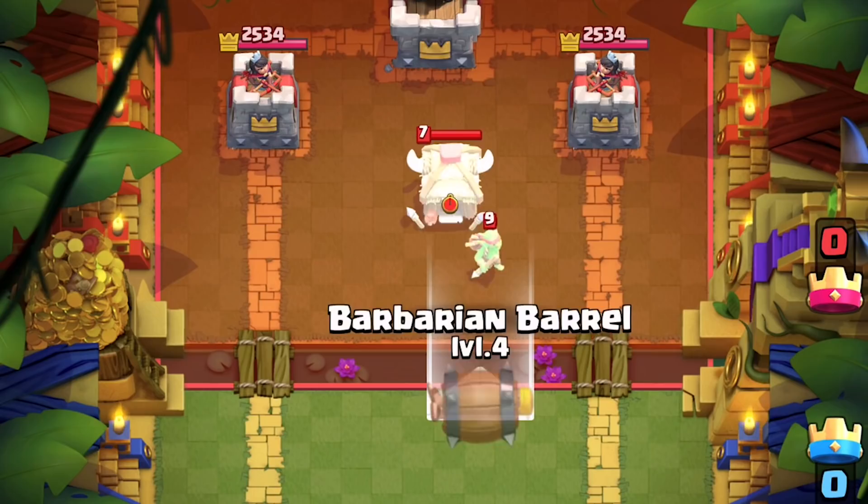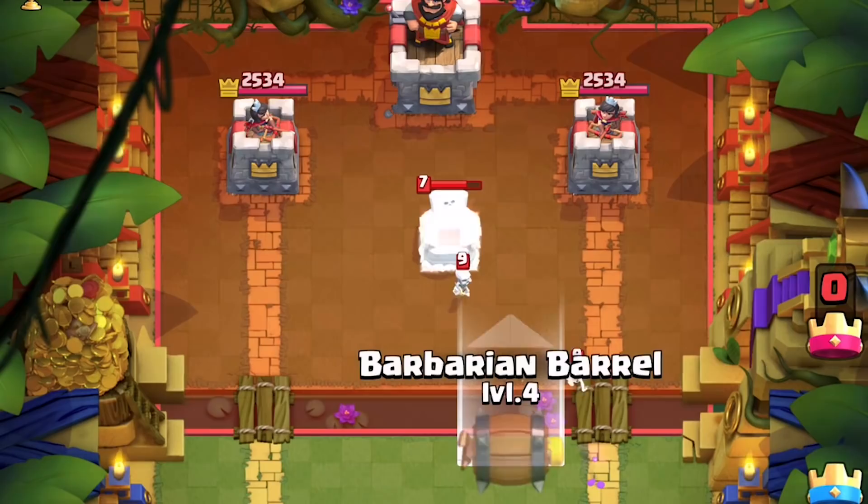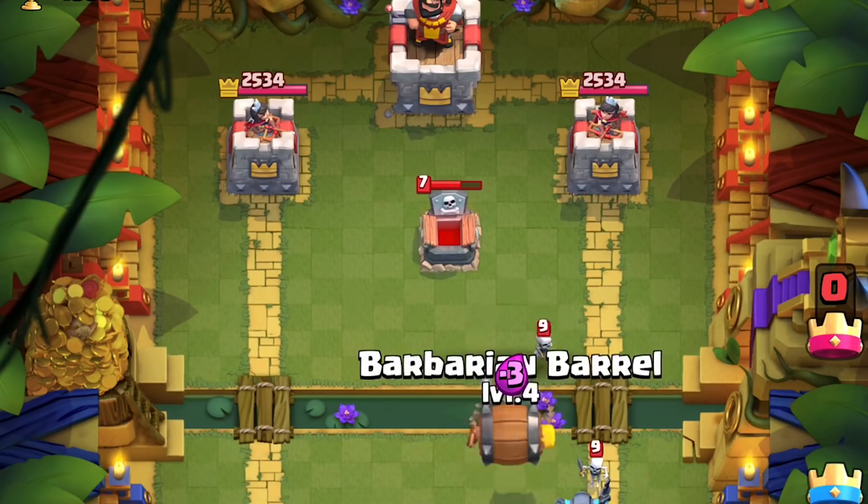A single Barbarian deployed into the middle of the map is going to get annihilated — both Princess Towers targeting one Barbarian melts it. The only building that is worth getting barreled is a Tombstone, since it takes out the Skeletons as well, clearing the path and supporting your Prince, Giant, or whatever push you have going on.